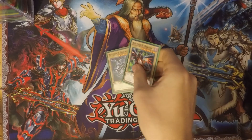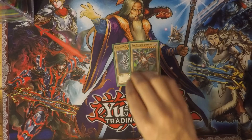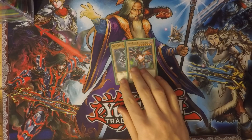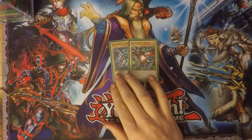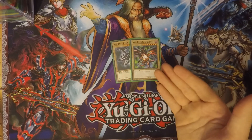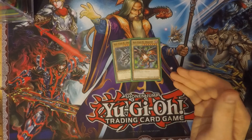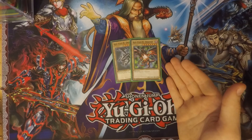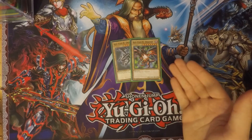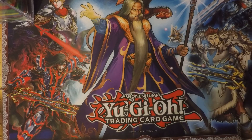Next, moving on to some of the classics, I run two Red-Eyes Black Dragons. I thought about running three, but even in a Red-Eyes deck it can clog up the hand sometimes. It's a generic dark attribute level seven monster with 2400 attack and 2000 defense, and its flavor text reads: a ferocious dragon with a deadly attack.